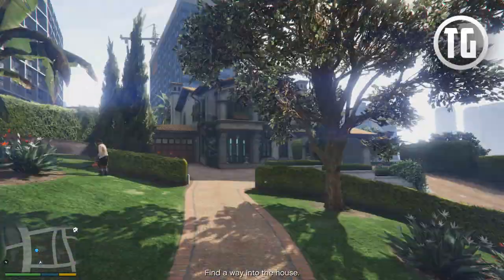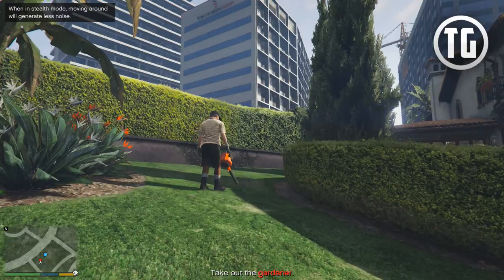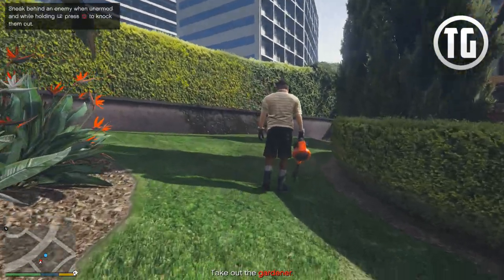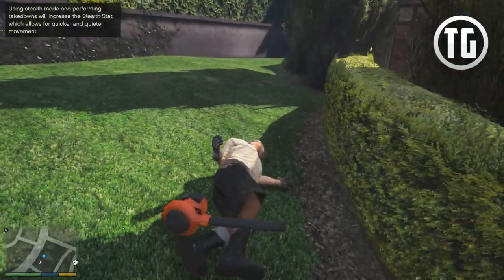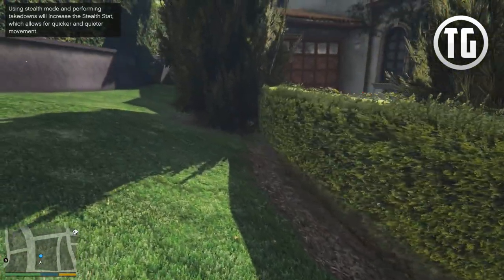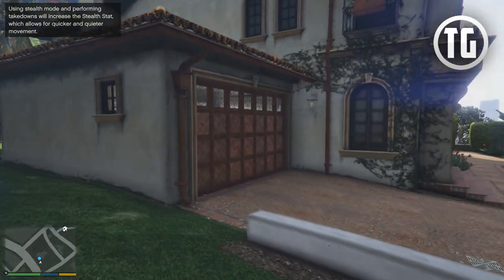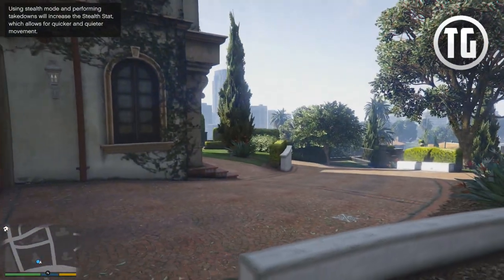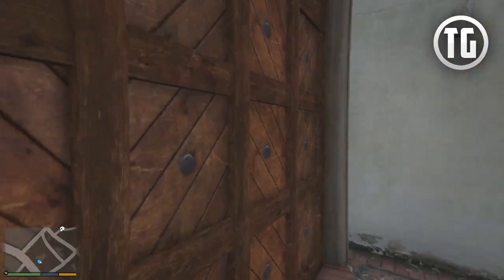Find a way into the house. Stealth mode. There's a gardener — you're going to get it, dude. Ooh, the grass looks pretty. I'm sorry, that's kind of mean. Okay, let's get into the garage here. It's locked. I'm going to have to get creative. Memory serves, I can't really get through here.